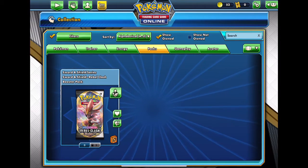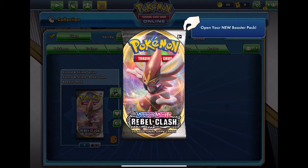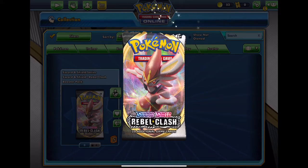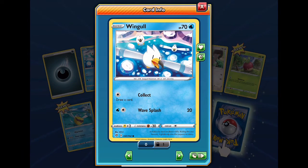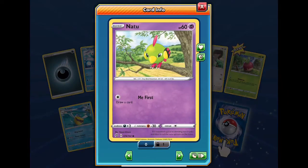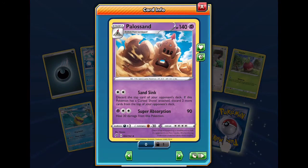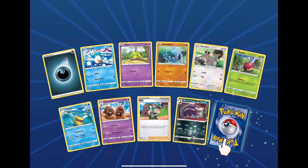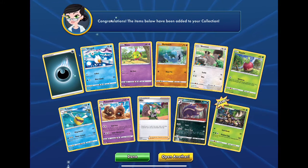All comes down to Rebel Clash. The first Rebel Clash booster pack ever opened on this channel — and it's online. This art is great! Wigglytuff and Galarian Farfetch'd — why is this art so good? Barboach, Skwovet, Aquacorde, Milo — there's a full art with that — Palosin, Snom tank, and the first rare... it's a Trevenant. My luck is so good.